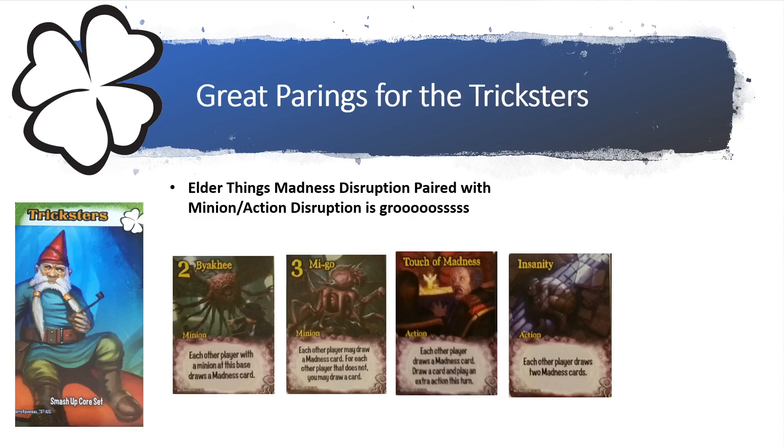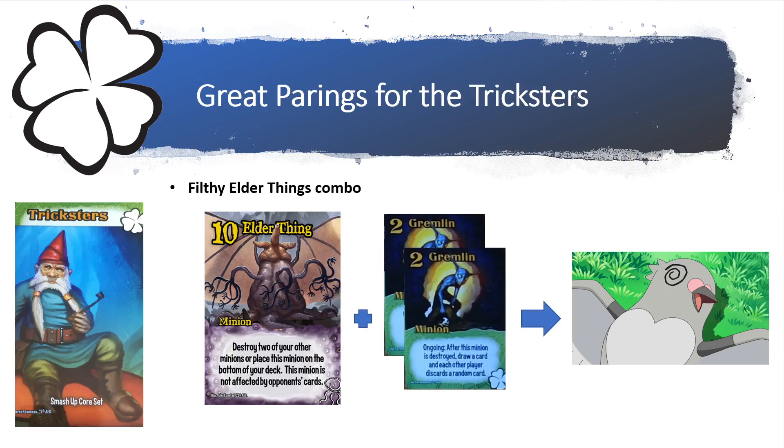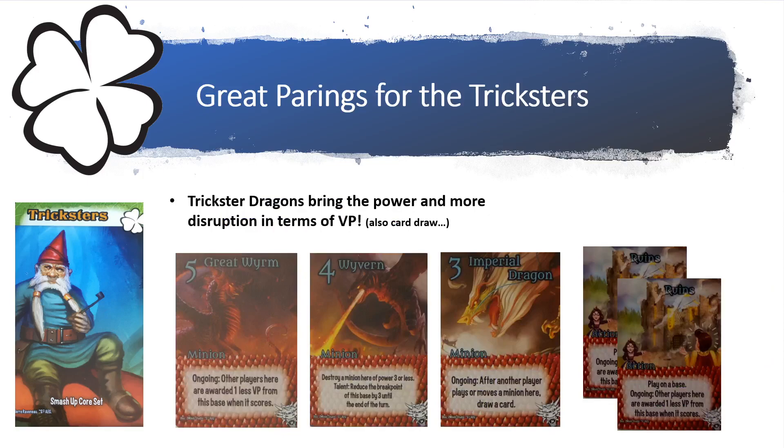My favorite pairing by far is the Elder Things. They have a lot of great disruption and madness cards that make you lose VP, but paired with the Tricksters' minion and action disruption it's just insane. There's also a great combo where the Elder Things let you destroy two of your Gremlins, giving you extra card draw while other players each discard two cards — just disgusting.